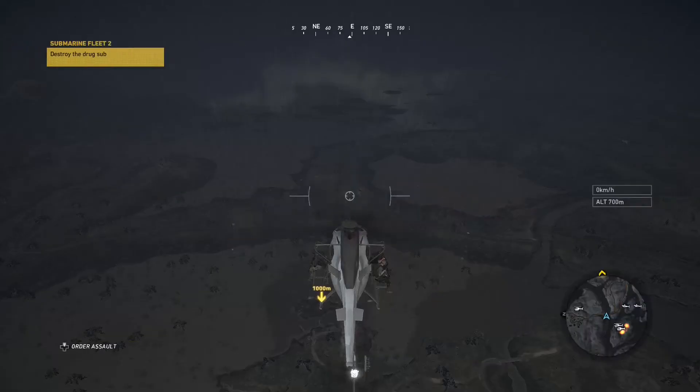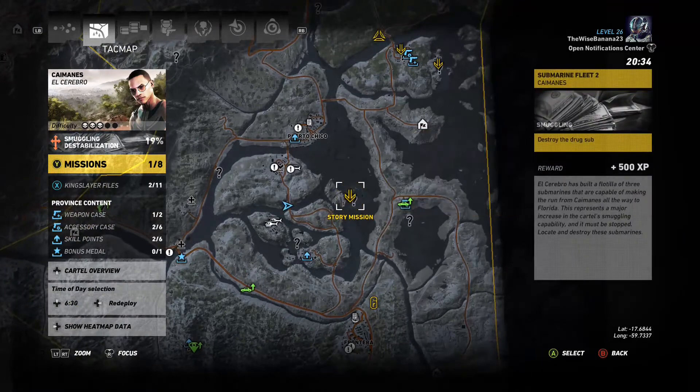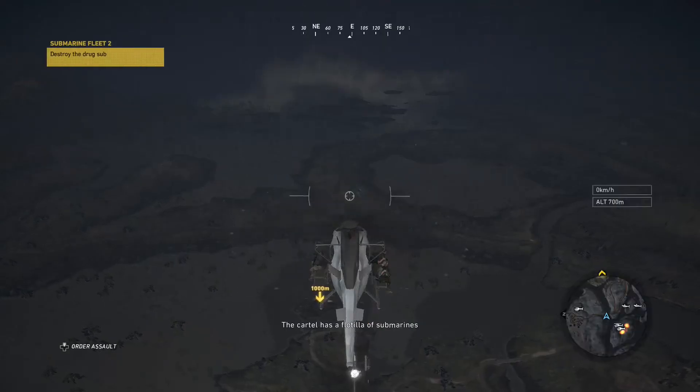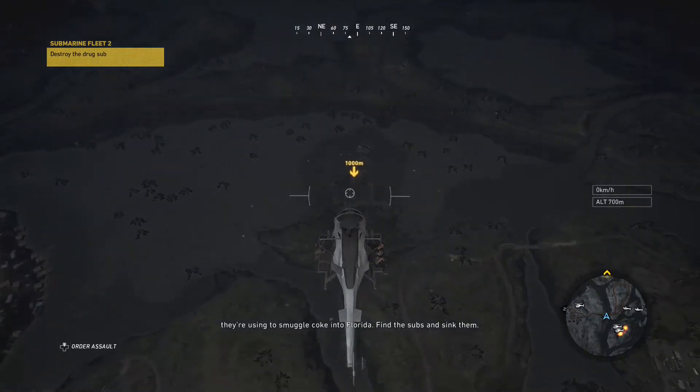What's up guys, this is BenMSC and today we're working on another mission in Ghost Recon Wildlands. Today we're working on Submarine Fleet 2. I already have it assigned. The Cartel has a flotilla of submarines they're using to smuggle coke into Florida. Find the subs and sink them.